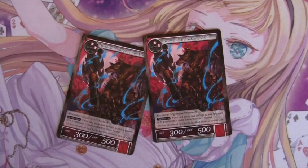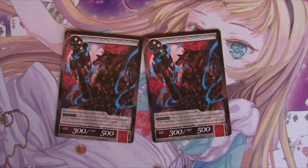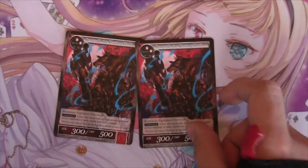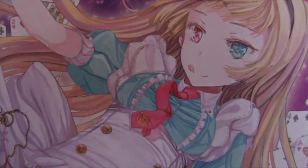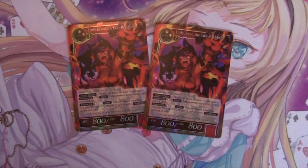For two drops, we have a couple of Beowulf the Blazing Wolf. He can close out games really fast if your opponent's not paying attention, especially since the deck runs Poison Apples. With Ragnarok, Beowulf can quickly turn into something that can deal 1200 to 2400 damage in one swing — a really powerful card.